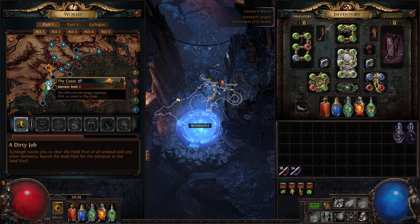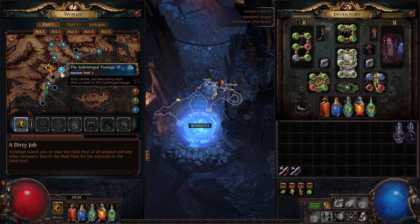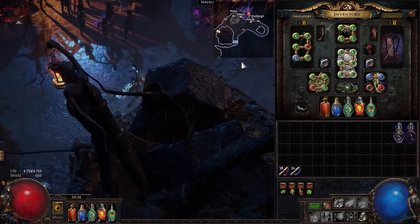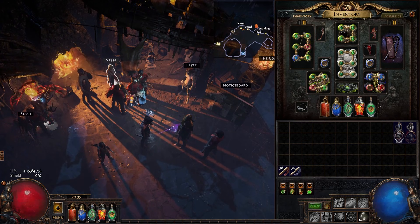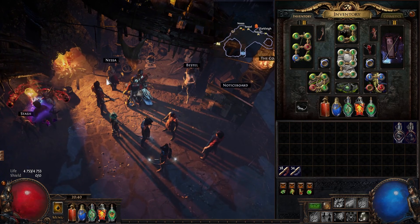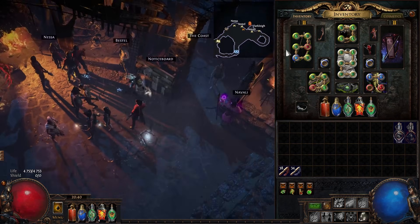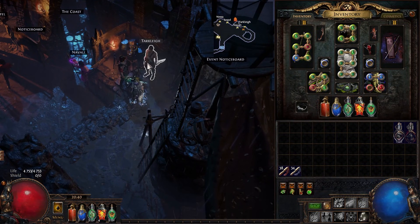Finish the coast, go to Mudflats, finish the quest, enter Submerged Passage, take a waypoint, go back to Tidal Island to finish that quest, then return to town. Once back in town, take the Quicksilver Flask from Nessa as your quest reward. From the second quest reward, take Mirage Archer and put it in your three-link if you have one. Then check the vendor again for three-linked items.